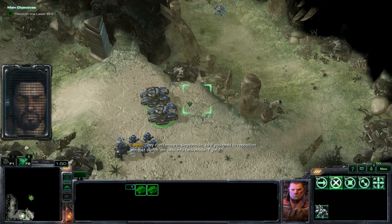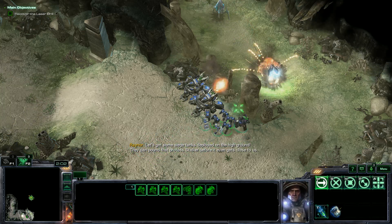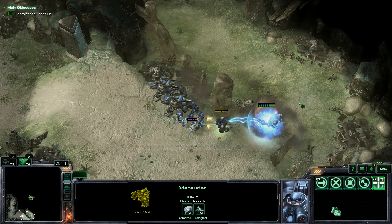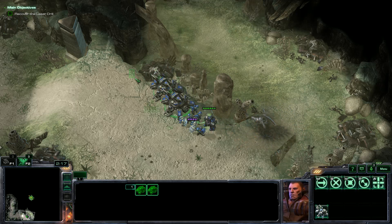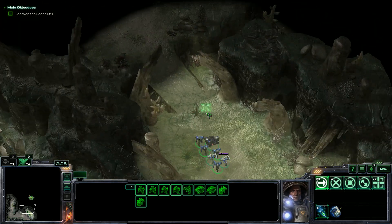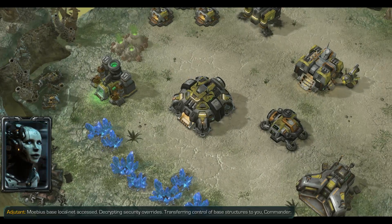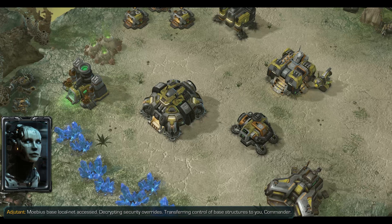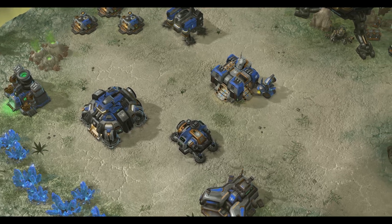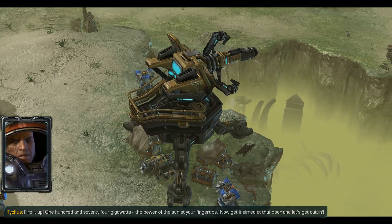Let's get some siege tanks deployed on the high ground. They can pound that Protoss Stalker before it even gets close to us. There's an Archon here as well. I'm going to hit it with the concussive shells right away. The Marauder can tank the shots, no problem. Let's get up to the base. I do plan on still using the drill to destroy units — there's an achievement to kill a certain amount of units with the laser drill. Mobius Base Local Net accessed — decrypting security overrides, transferring control of base structures to you, Commander. Fire it up. 174 gigawatts — the power of the sun at your fingertips. Now get it aimed at that door and let's get cutting.